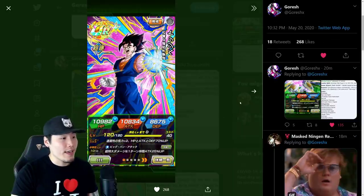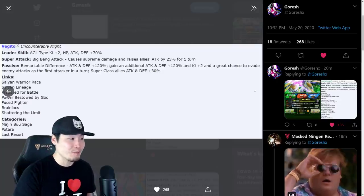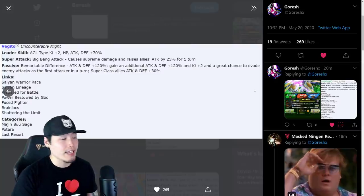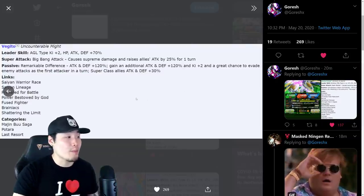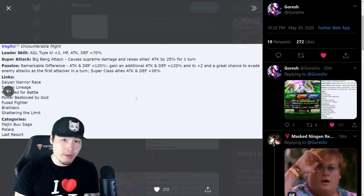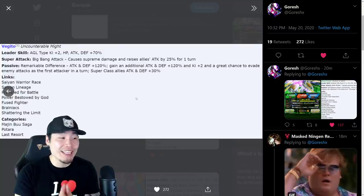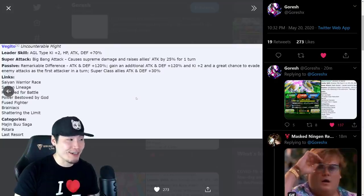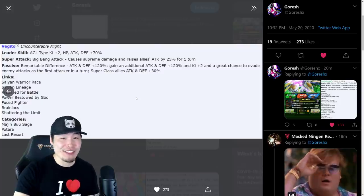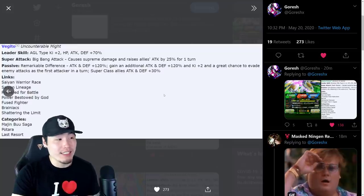Moving on to the Vegito — he is quite insane as well. His leader skill is AGL type Ki +2, HP, attack and defense +70%. Super attack Big Bang Attack causes supreme damage and raises allies' attack by 25% for one turn. His passive, Remarkable Difference, gives attack and defense +120%, and gains an additional attack and defense +120% plus Ki +2, and a great chance to evade enemies' attacks as the first attacker in a turn.